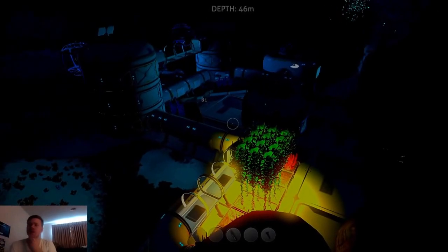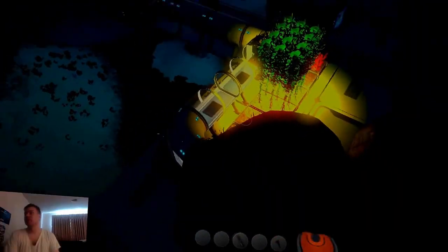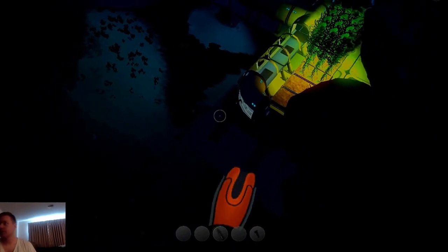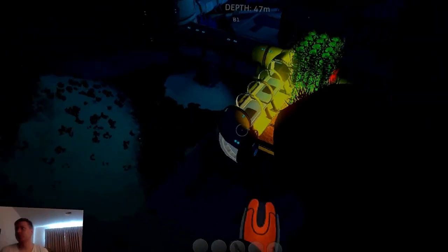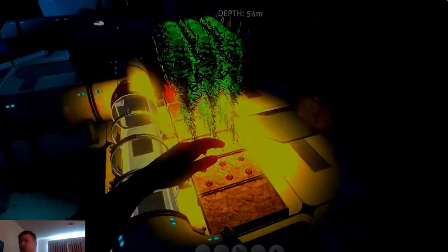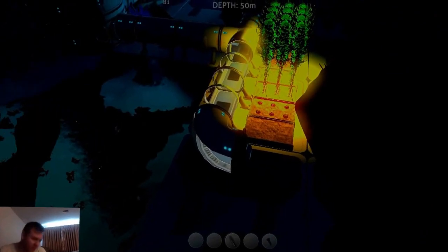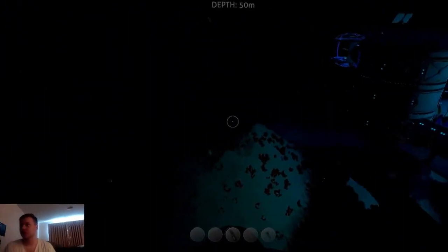Hey guys, Proton here, and this is Subnautica — creative mode. I said I was gonna start building stuff and have some fun with it. This is a little base I built really quickly, took me about 20 minutes to build altogether. But collecting certain resources that you don't automatically get in creative mode, like these plants and stuff — gotta go find them — took me about an hour. Didn't take too long.